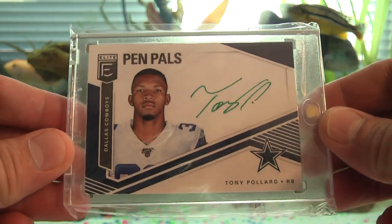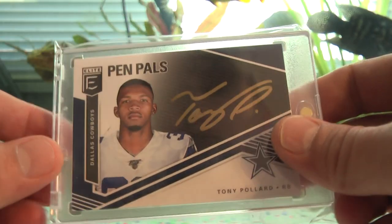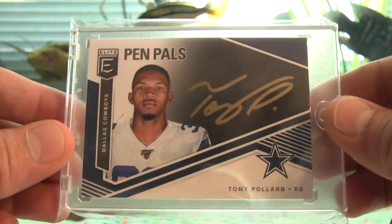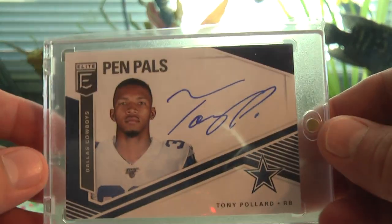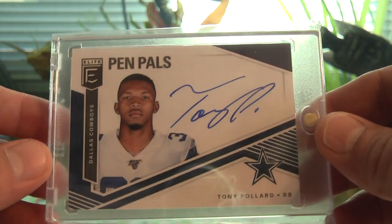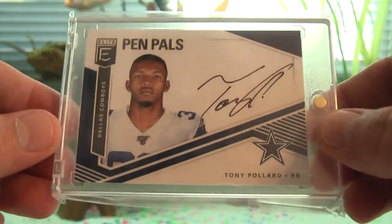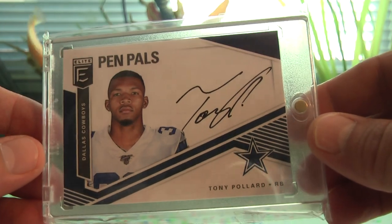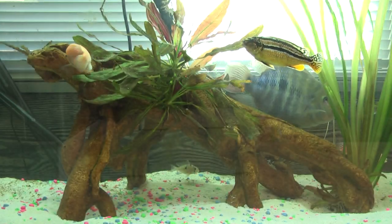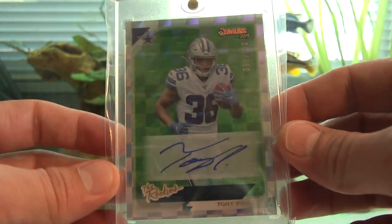We have a green ink out of 10 or less Pen Pals, a gold ink out of 25 or less Pen Pals, a blue ink out of 99 or 100 or less Pen Pals, and a black ink — not numbered to a designated amount. I still need to get the red ink which is out of five or less.